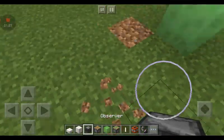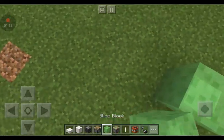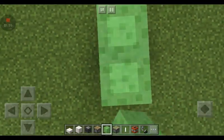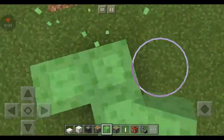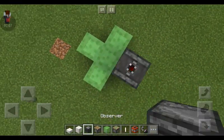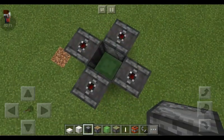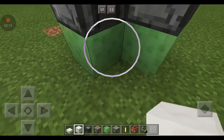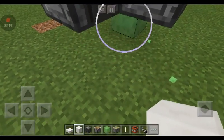So today I'll be teaching you guys how to make it. You just have to put a slime block like this, and then put an observer right here. Not a slime block —